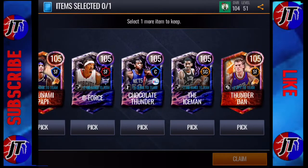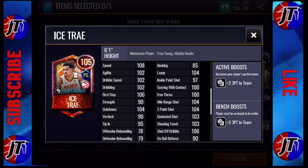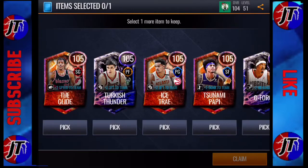First, let's find the best point guard. It looks like there's actually only one point guard in the set and that's Trae Young, so he's obviously the best point guard. He actually looks really really nice. If you need a point guard, definitely go with Trae Young — he's also the only point guard you can get.